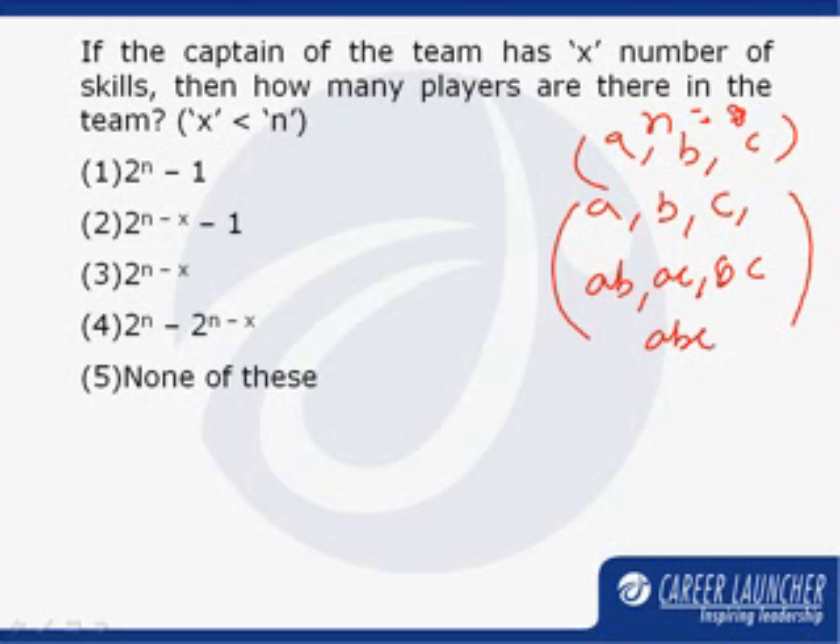As the question says that no two players should have the same set of skills, if three skills A, B, C are available, then the total number of players in the group will be seven. The skill sets those seven players have are: A, B, C, AB, AC, BC, and ABC.